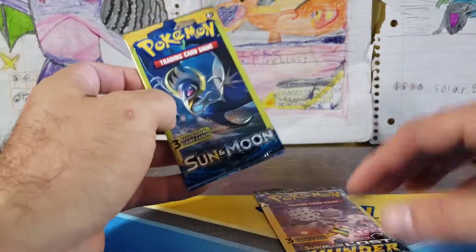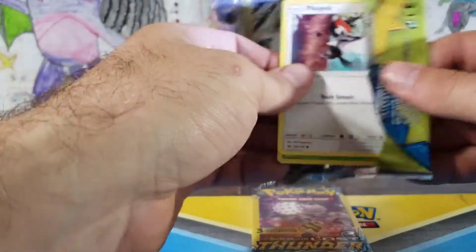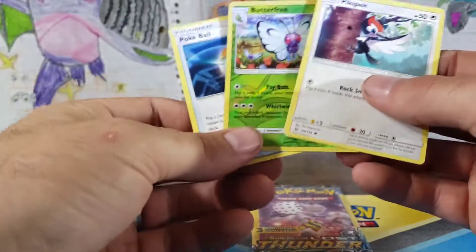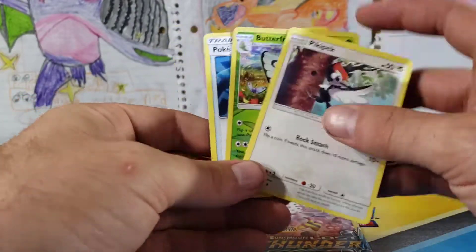Sun and Moon — we'll go with Sun and Moon base before we get into this Lost Thunder. We've got a Butterfree. That's actually a rare — that's cool. Reverse Holo Butterfree.